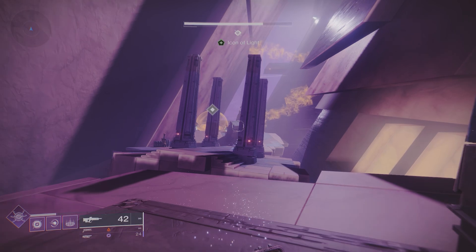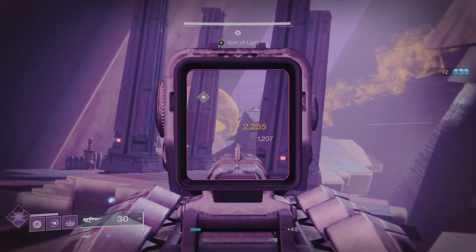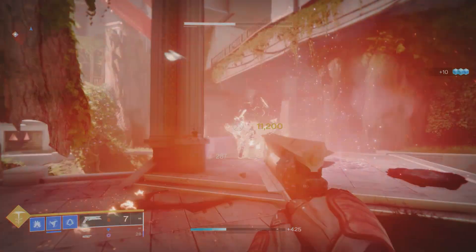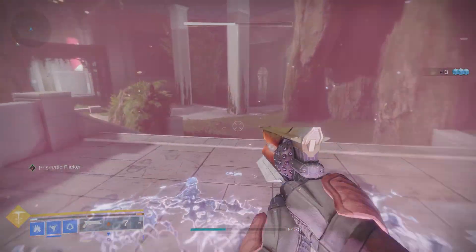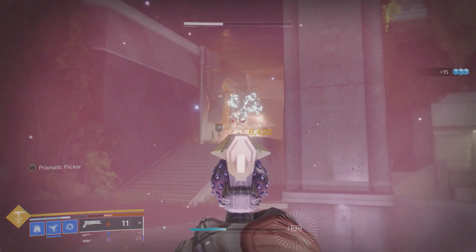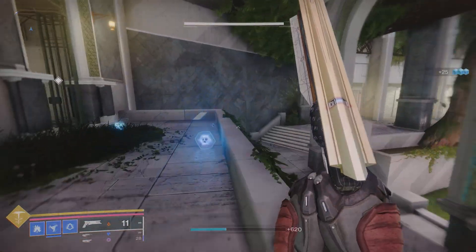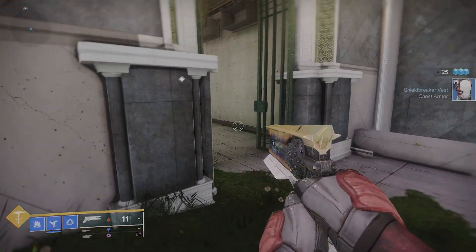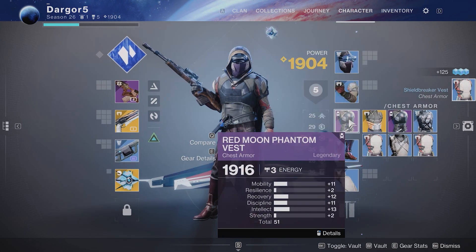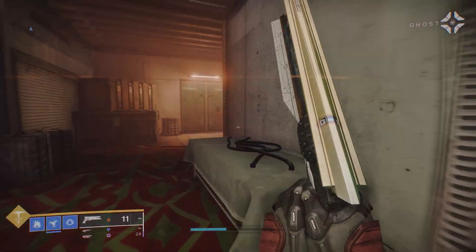I've played Destiny since before I got my current workstation, which is very powerful, and it has always worked great — always played over 60 frames per second. I'm sure it's also great on consoles. So this is one of those places where maybe the textures are not the best, but the game performs really, really well. It's better that your game performs well than that your game looks better and performs badly.